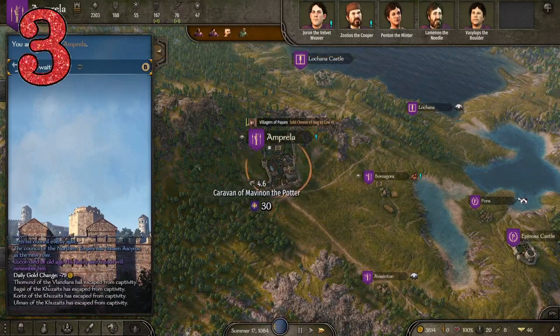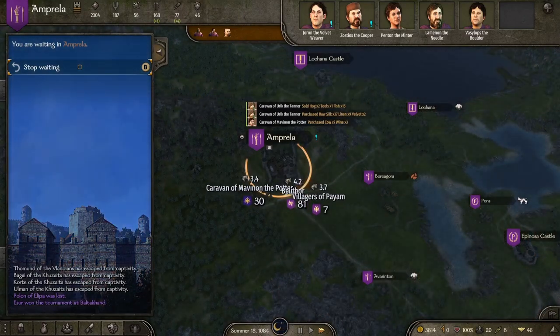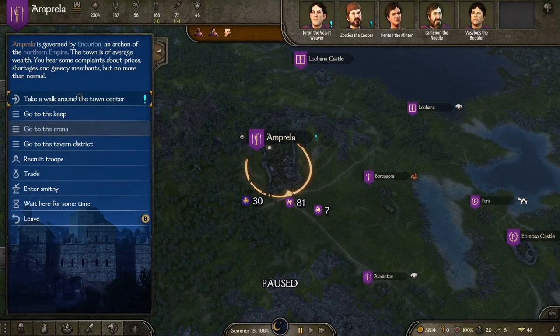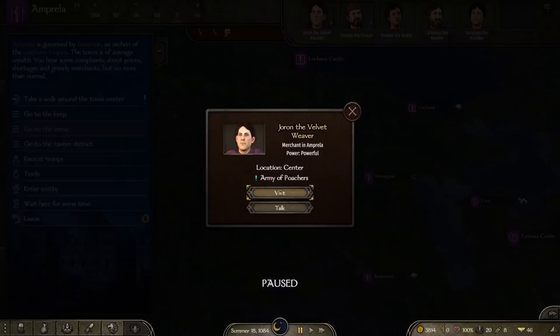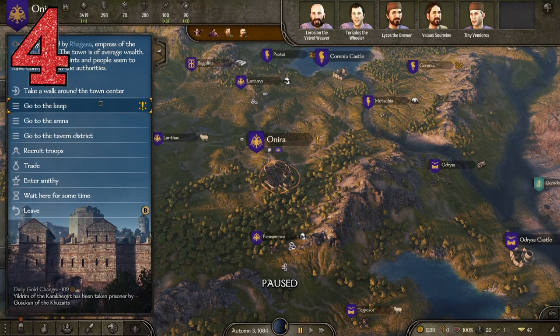Tip number three: you've probably seen exclamation marks around your map but might not know what they mean. The blue exclamation mark means there is a quest you can do to earn some money or some relation with that town or NPC. A bonus tip — tip 3.5 — is that you don't actually have to walk around in the town to find that person. You can simply click on their face and either visit them or straight up talk to them and accept the quest.